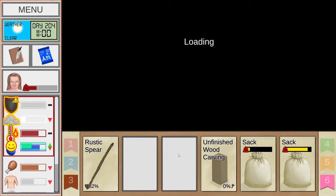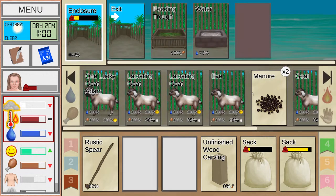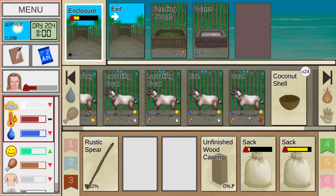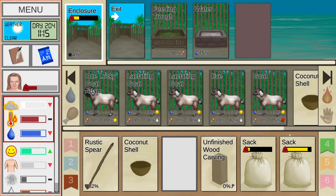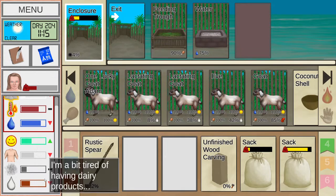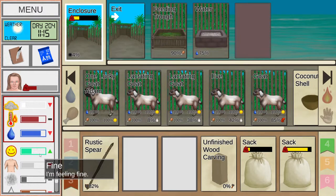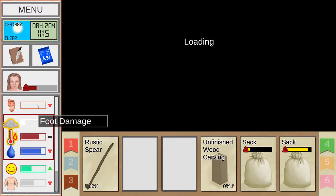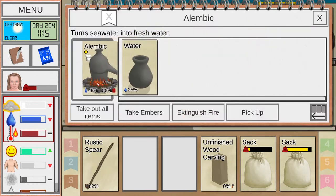We're going to go grab some more aloe vera — actually no, we're going to wait for this to expire first. Then we're going to do the trick where you rub some leaves on you first, and then after you're done rubbing the leaves we do the aloe vera. You might be thinking right now — oh, you have too few goats, you don't have enough milk. Yeah, actually they don't produce that fast. And once this one gives birth to new goats, it's going to be even slower, but that's okay.